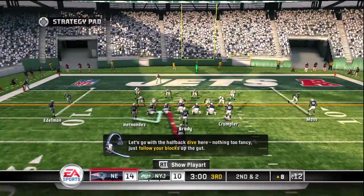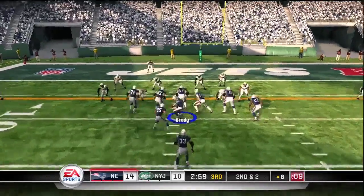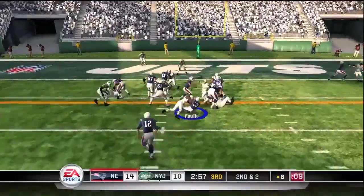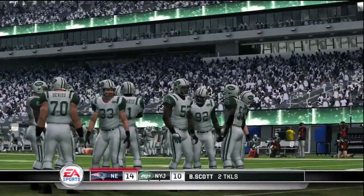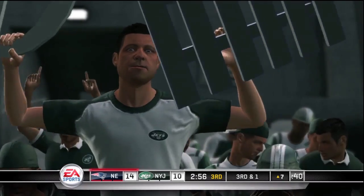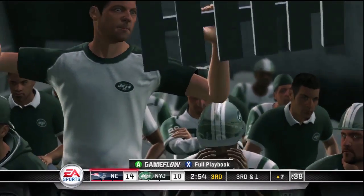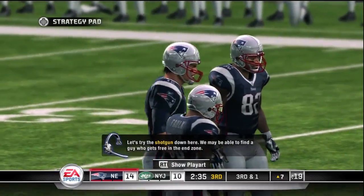He looks like he's in some obvious pain. Brady losing one of his main weapons, but no fear — looks like they're going to run the ball here. And Faulk, who as of now is out for the season but at that point was not, is there. And you see Walker will not be able to return, so Edelman will be taking his place for the rest of this contest.